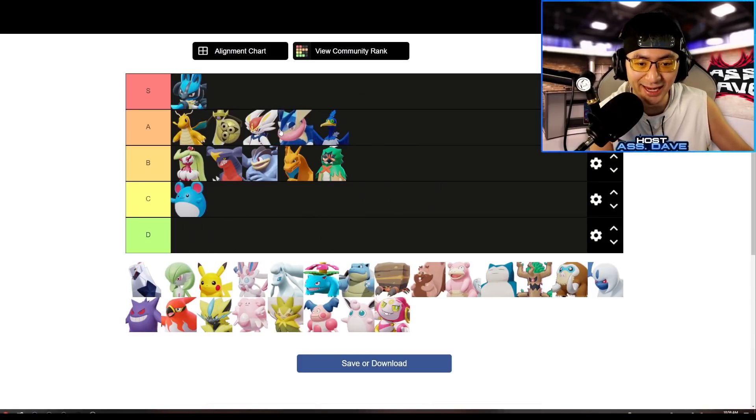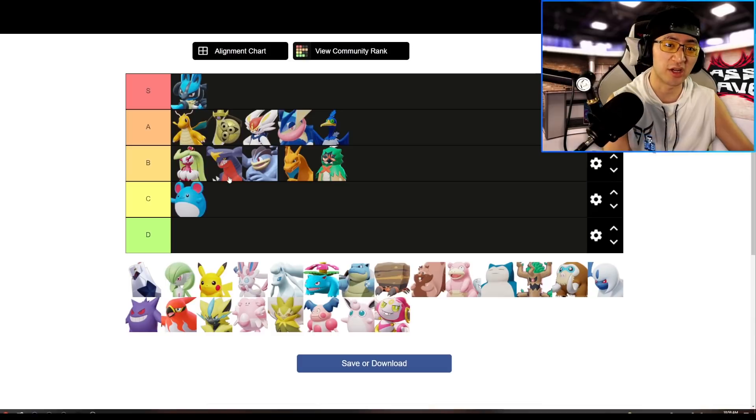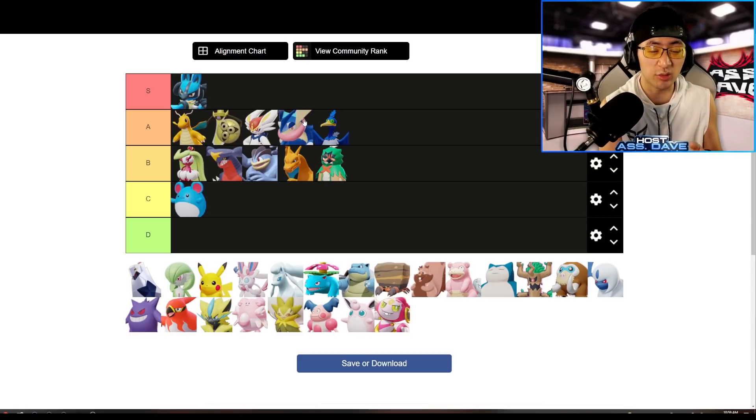Greninja gets a high A-tier — it's probably one of the best Pokemon in the game right now. You can go in, you can go out, you can use your Unite to dive into the enemy backline. You have great mobility and high burst damage with Surf. You can play like a marksman with Double Team and Water Shuriken. There are just so many different playstyles with Greninja — backline diver, frontliner, objective securer — with execution damage and consistent DPS all at the same time.